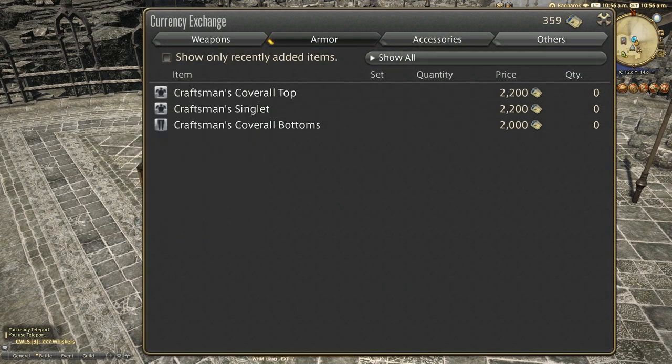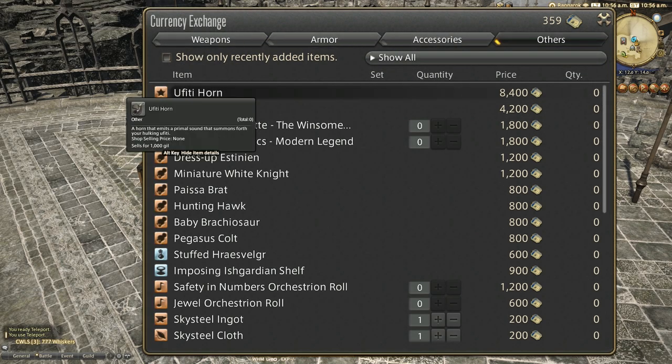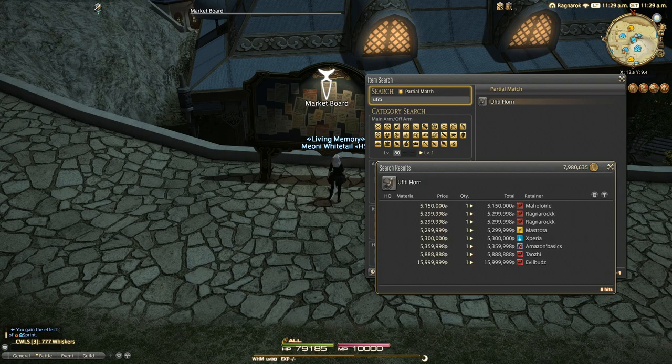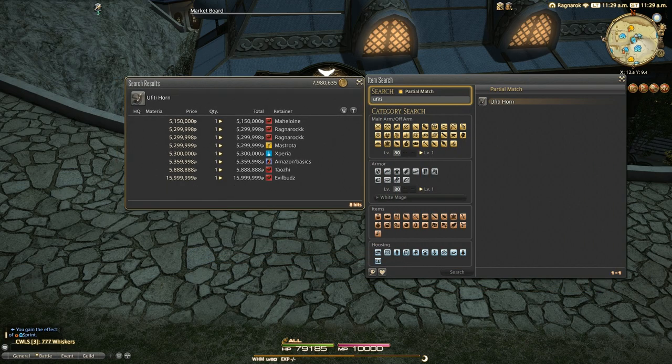8,400 scripts is quite a few to collect. However, you will note on the tooltip of this mount it doesn't say market prohibited, so you can indeed buy this mount outright from other players with Gil. That might either be a really bad idea or a really cheap method depending on your server's economy, and it's definitely worth jumping around the servers on your datacenter with world visit to check out which is the cheapest.